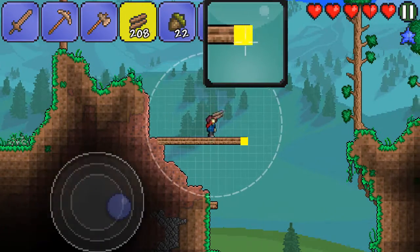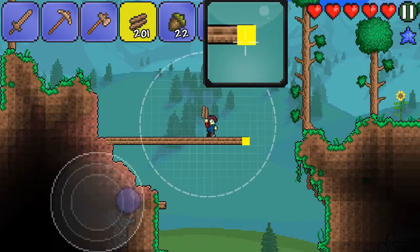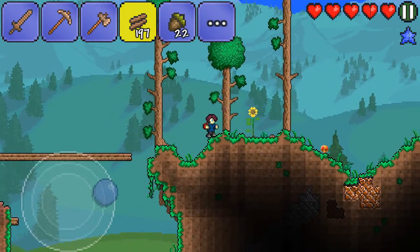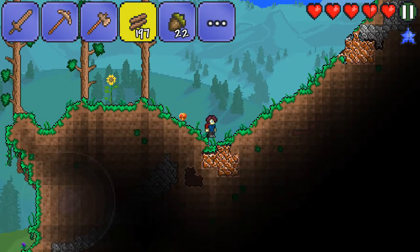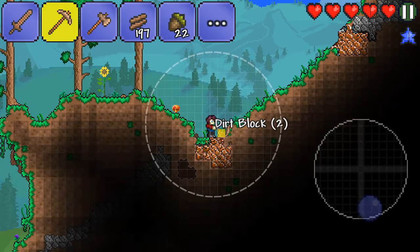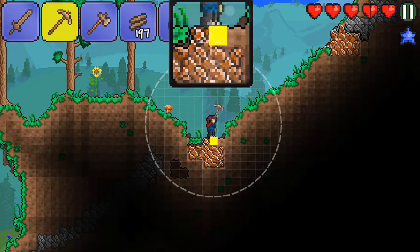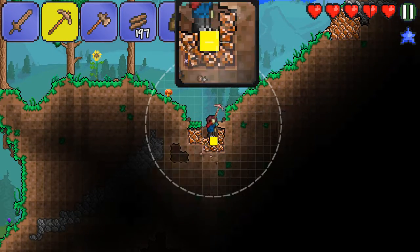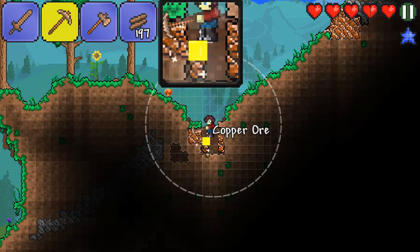I am playing this game on mobile, as it's already really apparent. Oh cool, we have some copper right down here. Make it so we can hop out easily if need be. Mine out only the ore so we can climb out of the dirt.